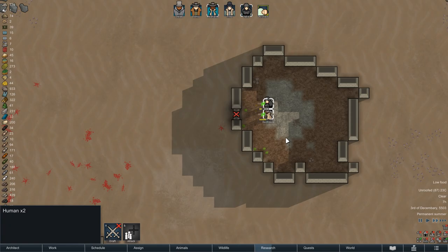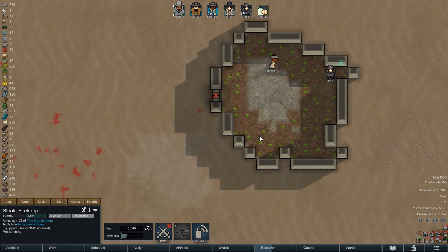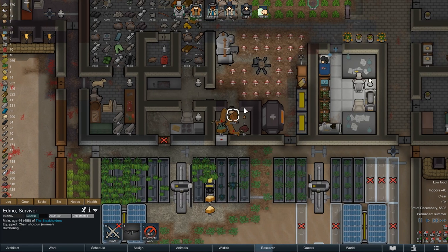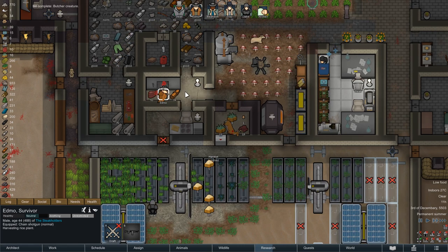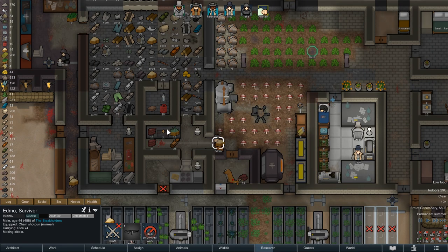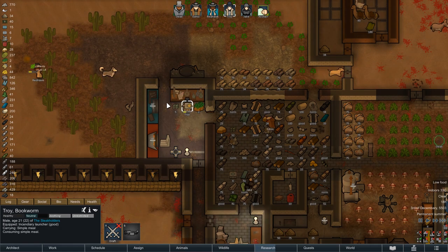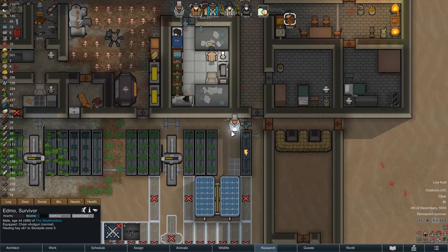On the next morning Jake and Redhawk begin their day with some serious planting duty, but they are well experienced by now so it doesn't take them too long. Back in the base we can now start butchering the two deer corpses that did not rot instantly, and this will give us enough meat to make more kibble as our dogs are starting to run low. In the evening we make a bit more flake, but all in all it is another unspectacular day.